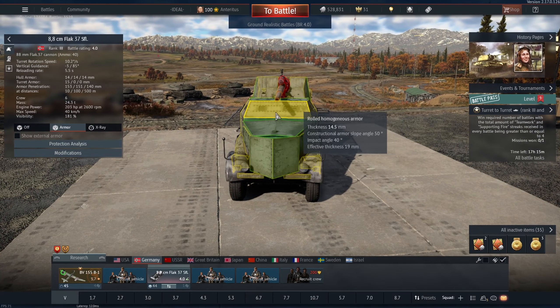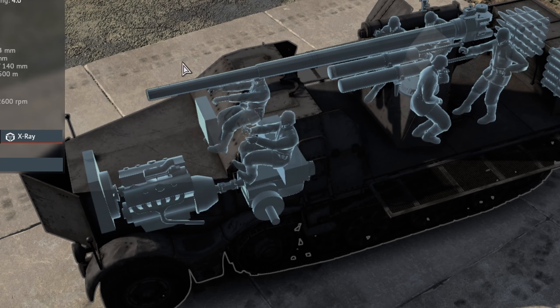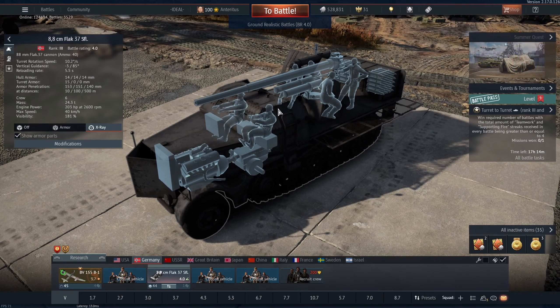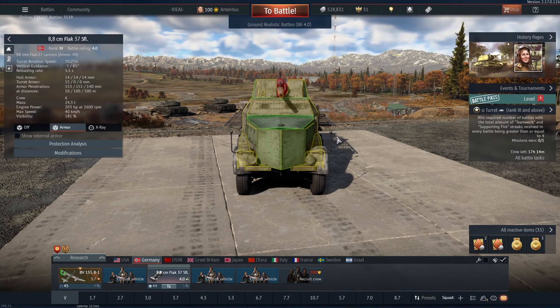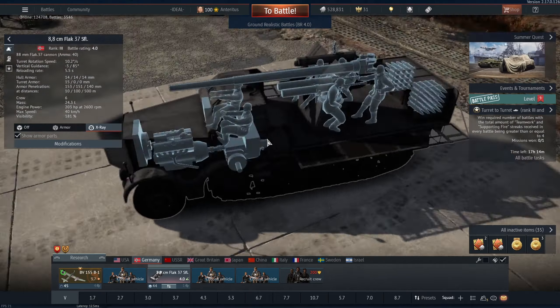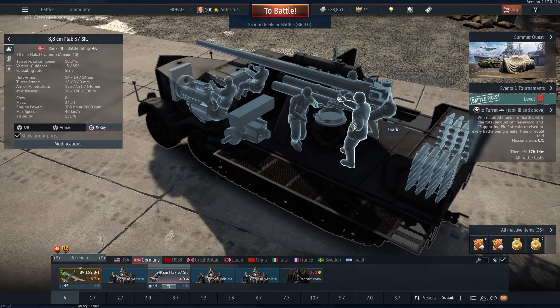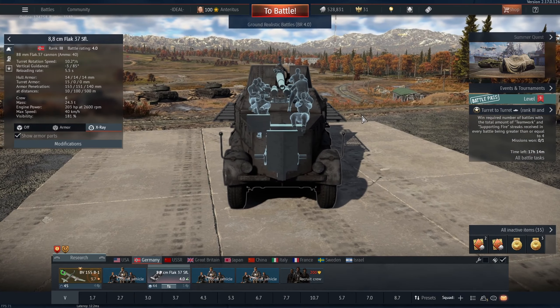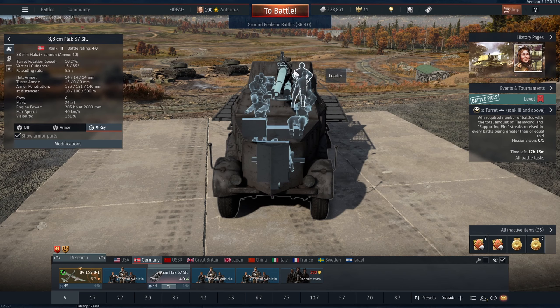It might take them some time as the crew compartment is based on two places. You have the driver and the commander inside this hull — if a .50 cal pens frontally over here, it's not going to be penning in the rear. And if they shoot you around the turret, there's a lot of empty air, so shells and bullets are not going to spall a lot. The crews are distant a little bit. Oftentimes only one of these loaders is going to get killed from the first bullet, but if they shoot more, they're obviously going to get the second one.